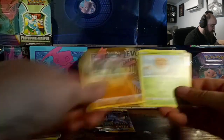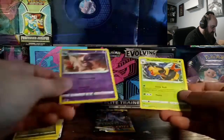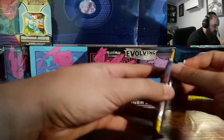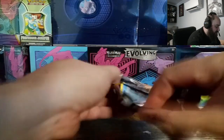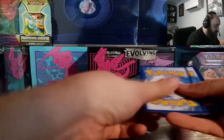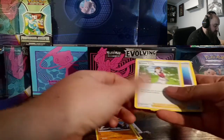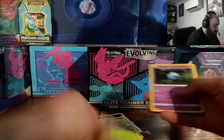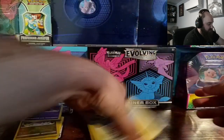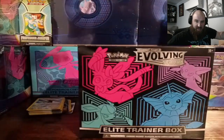Evolving Skies — this set has all the Eeveelutions and the $400 Umbreon, but with the white code we're not gonna get it. Hoping for a Trainer Gallery card here. We got darkness energy, Boldore, Aroma Lady, Sun and Moon badge, Phoebe, Glaceon, Woobat, Goomy, Lotad, Bavari, and a Sharpedo. No hits out of those loose packs.